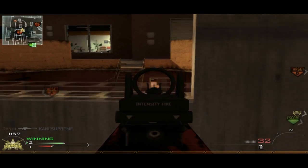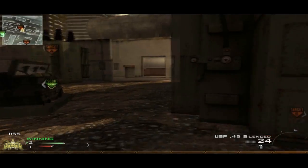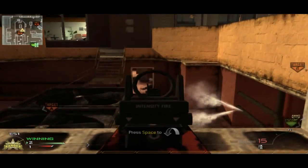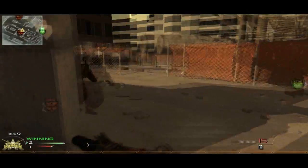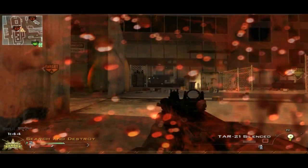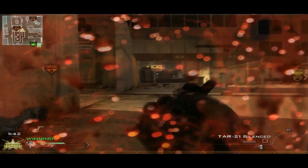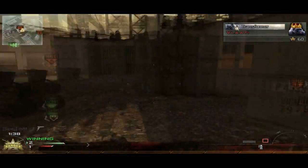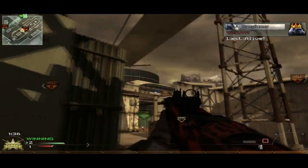With Bling, the only gun I would actually consider using it on is the ACR with a red dot — it's really accurate and it really helps. Silencers are really key on Search and Destroy. I don't know why people don't use it normally, but some people don't even use a red dot. Without a silencer it just gives you away on softcore.